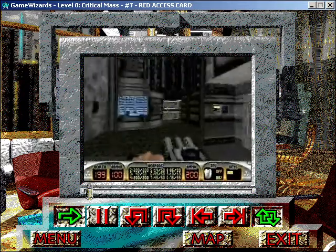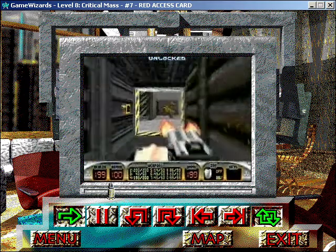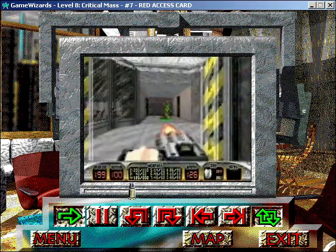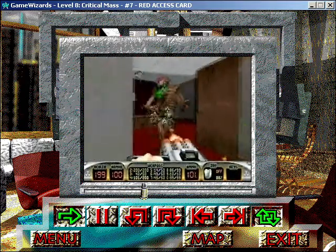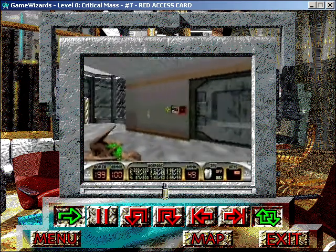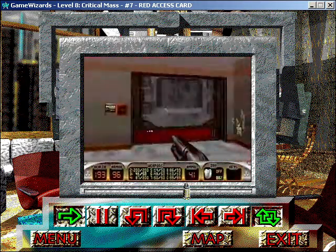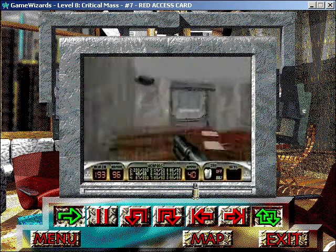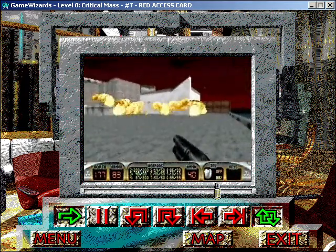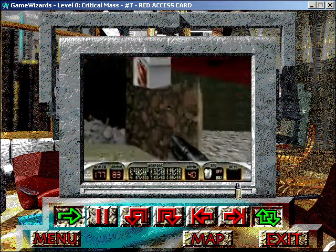Now that you have the yellow access card, take a right and you'll find the yellow access panel. After you waste the two queen alien drones, go into the office to the right, where there'll be another queen alien drone, along with some ammo and the red access card. Duck out of the building and get away fast to avoid the explosion. Once the whole facility is leveled, jump up here and hit the auto-destruct switch to go on to the next level.